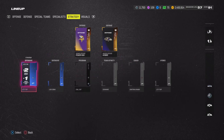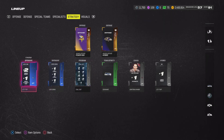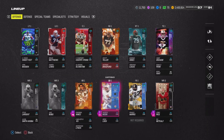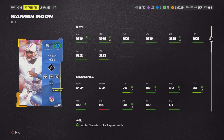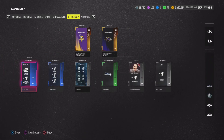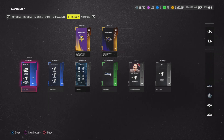A strategy item is probably one of the best things you could have. Right now on offense, I am using 'Let It Rip' — it gives you two throw power and one throw deep, but it only affects my QB. Warren Moon has a 96 throw power, getting two from that strategy card plus one throw deep. I use throw power to make sure the ball is all the way out there so the DB has no chance.